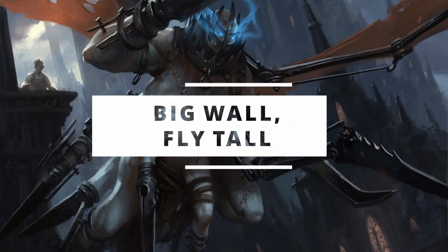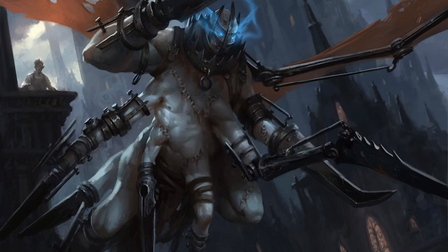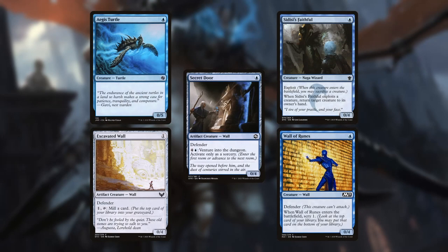This section features the toughest creatures I could find relative to their casting costs. Starting with the creatures that cost 1 mana to cast: Aegis Turtle, Excavated Wall, Secret Door, Sidisi's Faithful, and Wall of Runes. When these get sacrificed by Jerolf, they'll become 4/4s, except for Aegis Turtle which becomes a 5/5. A 5/5 flyer for 2 mana — that's pretty good.